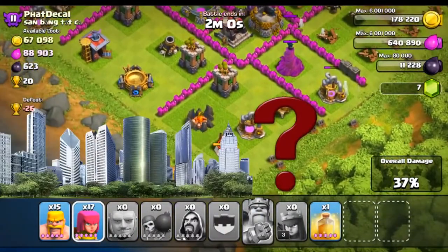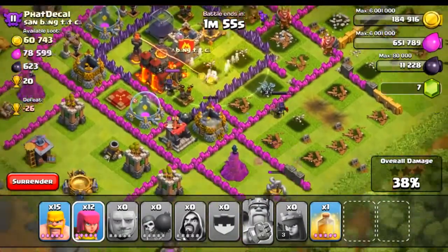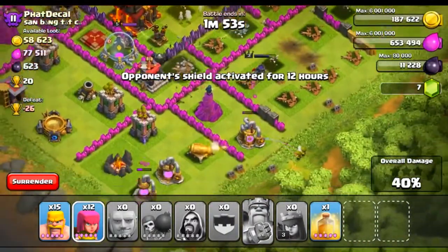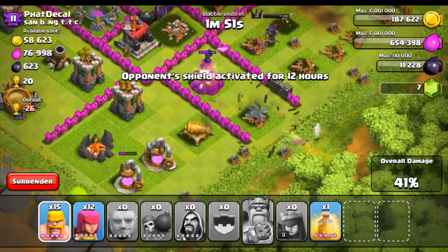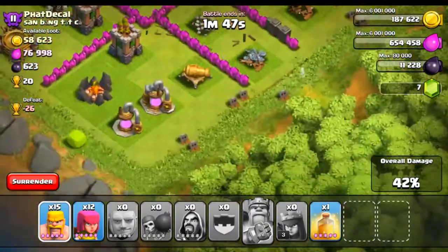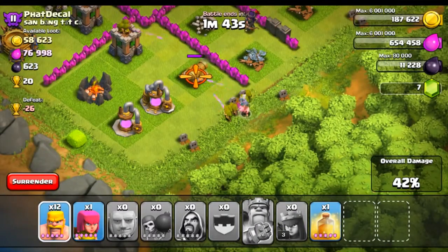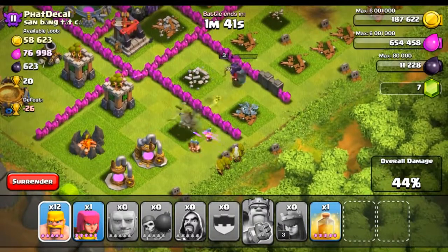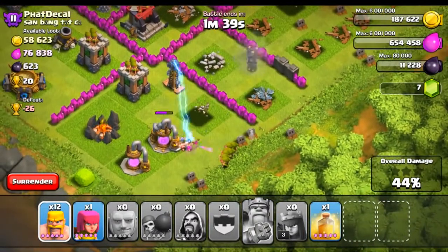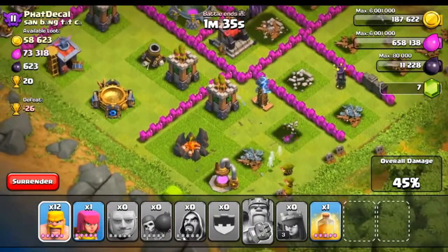Let's line up some archers on the outside while everything is distracted. We're at 37% so far. King is down. We have our archer queen left — hopefully she can work away on the outside. I'm going to go ahead and team up with her. She should be able to take out that wizard tower — no problem. The cannon will focus on her. Let's get those archers in there. Okay, and now there's just a Tesla. 44% — we're just going to try and go all out.